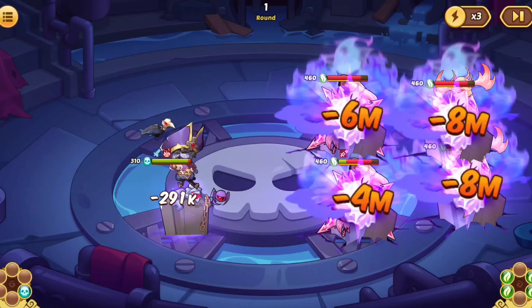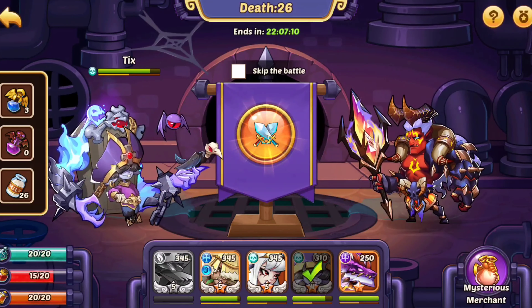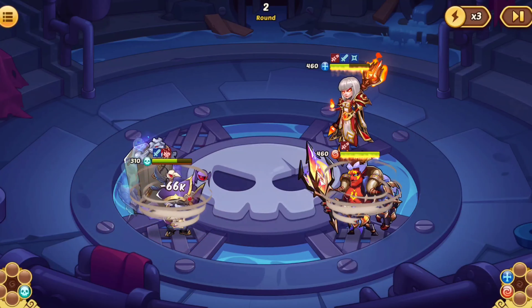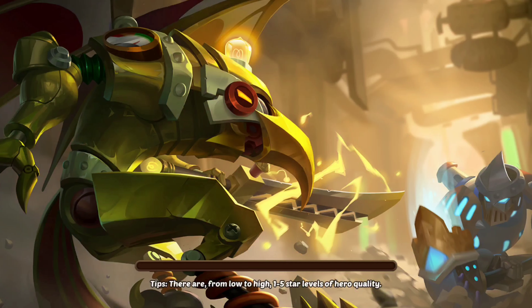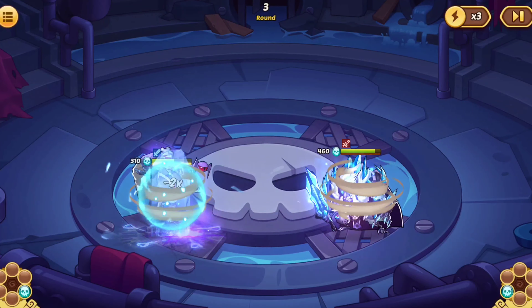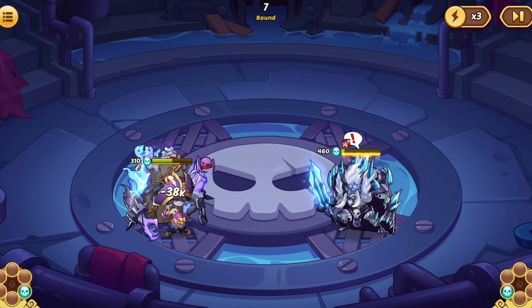This is a two-tap — let's go! He almost died but we did two-tap it, so whatever. Free energy basically. Can we kill this without dying? E4 Ticks — you don't even need E5 Ticks for Aspen, just bring E4 Ticks.